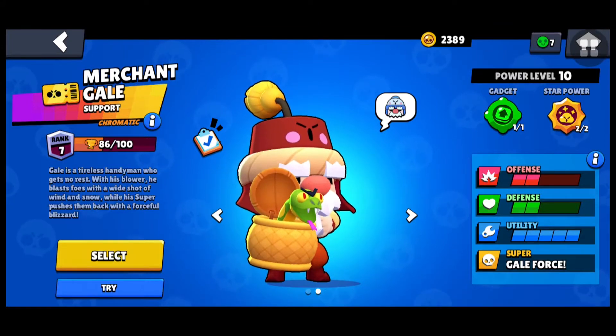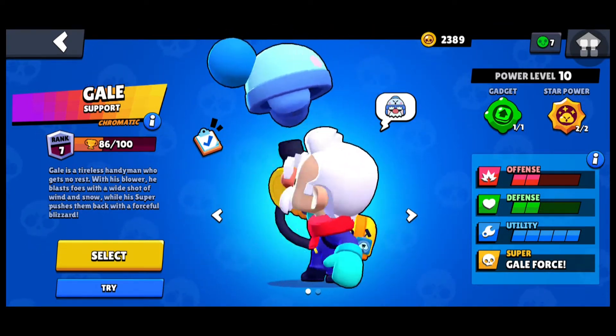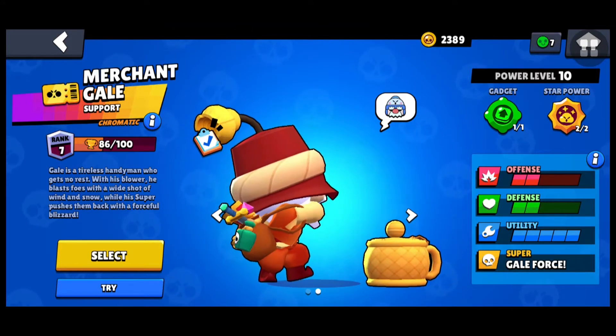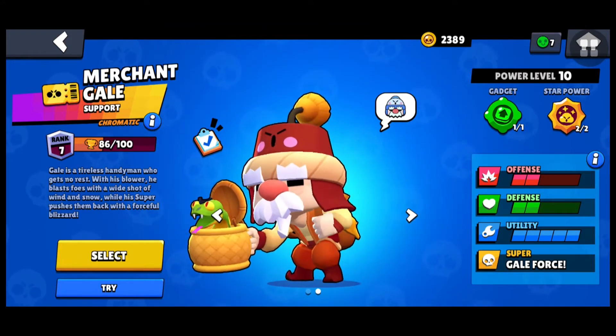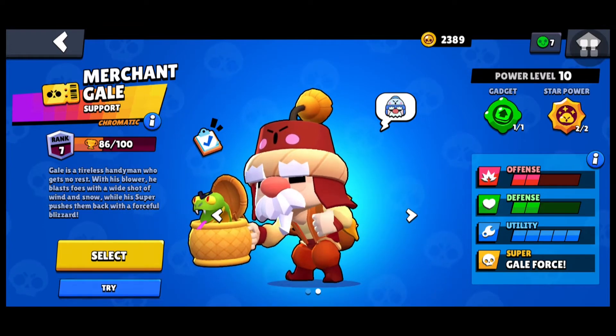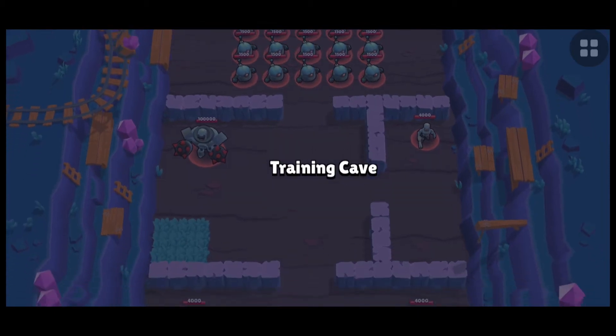More accurately this should be an 86 to 500 multi-part series — so this is part one of pushing Gale. We're going to push Gale to 500 trophies. Look at that — he has a snake, that's supposed to be a cobra. It's nice. Let's try him out in the training cave.